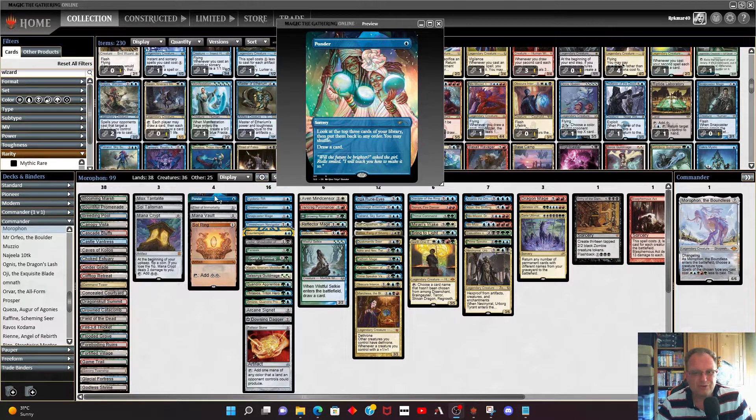Ponder is in just as a one-drop — it was the first one I saw so I went with it. You can swap it for anything you want that costs one: Lightning Bolt, Fatal Push, anything like that.